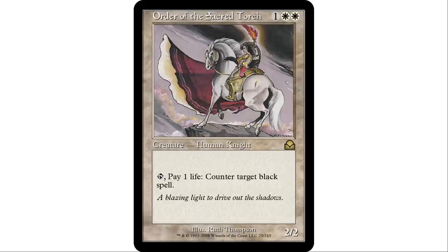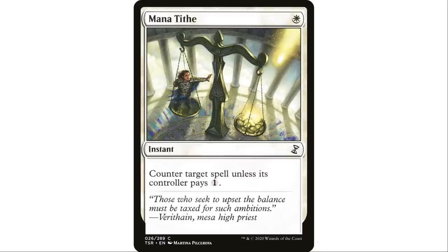Next up, Order of the Sacred Torch — one white white, human knight 2/2. Just tap and pay one life to counter target black spell. Black is a very popular color, so it's highly unlikely no one at your table is playing black. Even if they're not, it's still a 2/2 knight — you can block with it, sack it to something. It's never a dead card. Can be extra good in a human tribal or knight tribal theme.